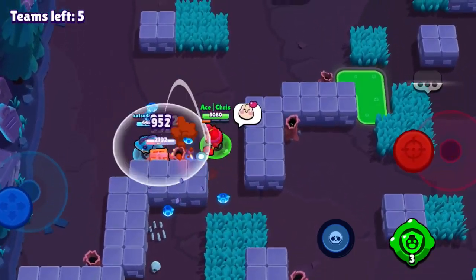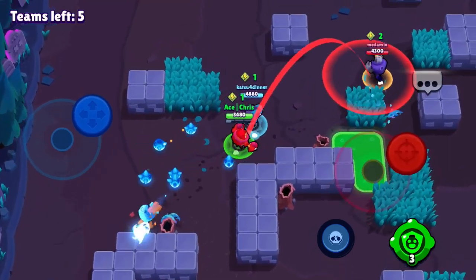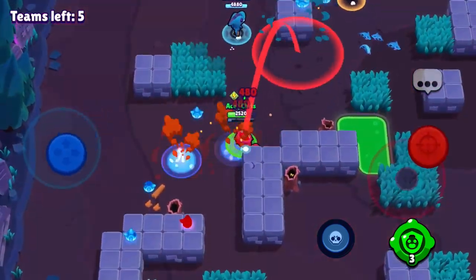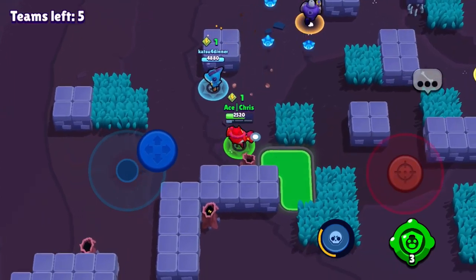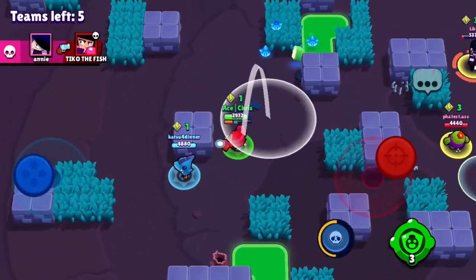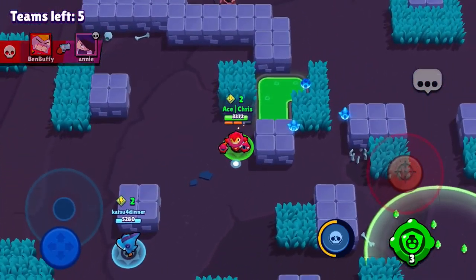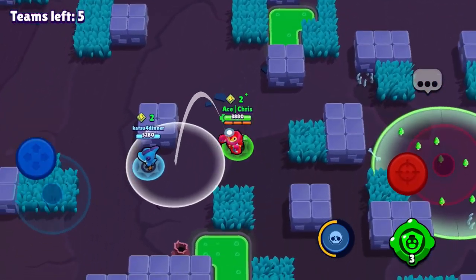We're obviously going to be Tick, and I'm just going to commentate on the gameplay as we go. There is a Rico right there, so I try to hit him with my mines and barely get him. I check the bush for his Colt teammate and I get the Pyro Cube first.